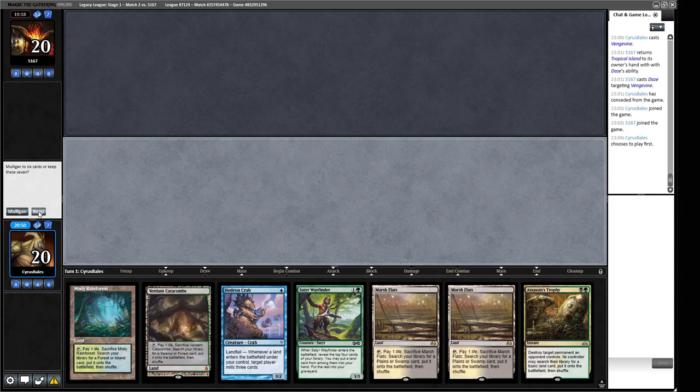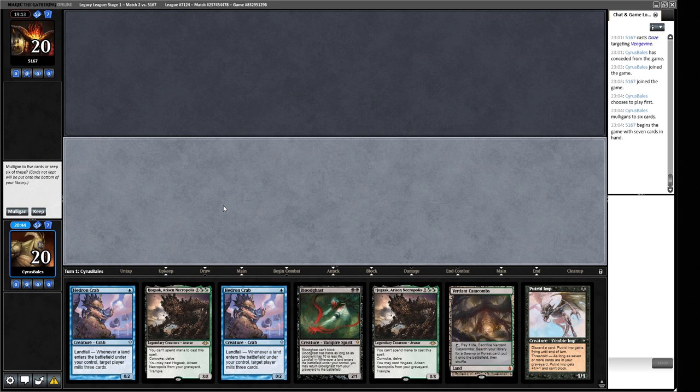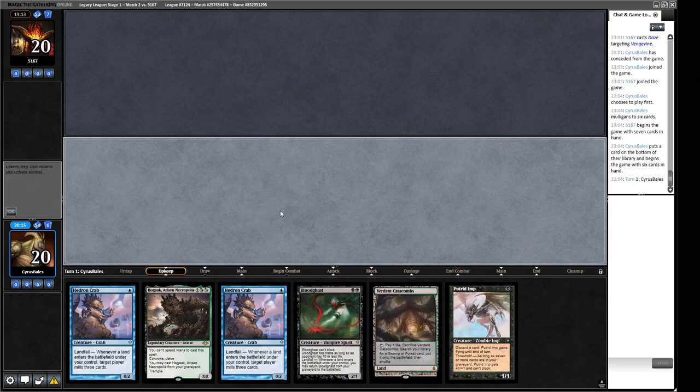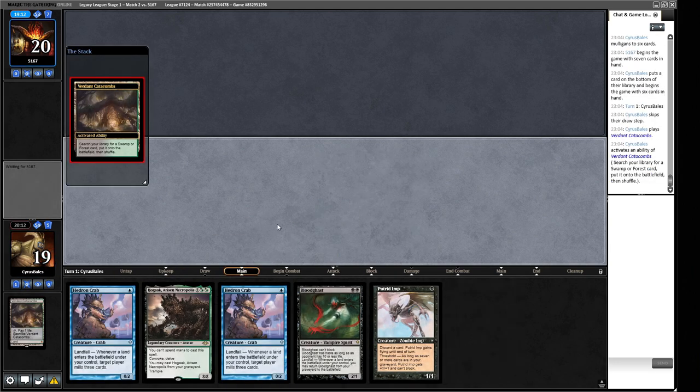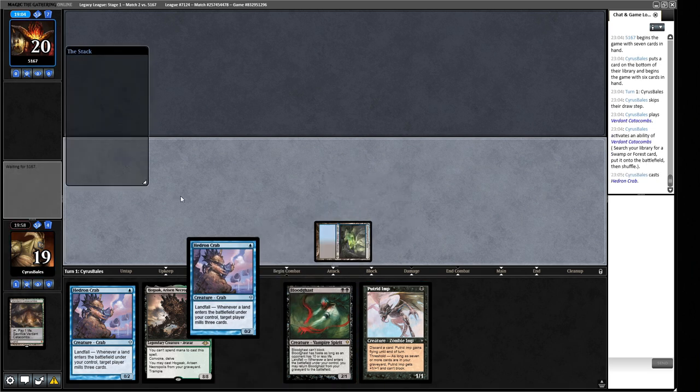This hand doesn't seem great — I think we can do better. This next one is interesting — if we find a land, it's very good. So we play the Putrid Imp on turn one, pitch these three. If we find a land we can play a Crab, mill over a whole bunch of cards, play another Crab. I think we do keep this and believe in the heart of the cards. This has to be an Underground Sea. We could just play out the Crab here because if the land we draw is green we can't cast two creatures next turn, which is a thing we want to do. So we'll just play out the Crab and hope.